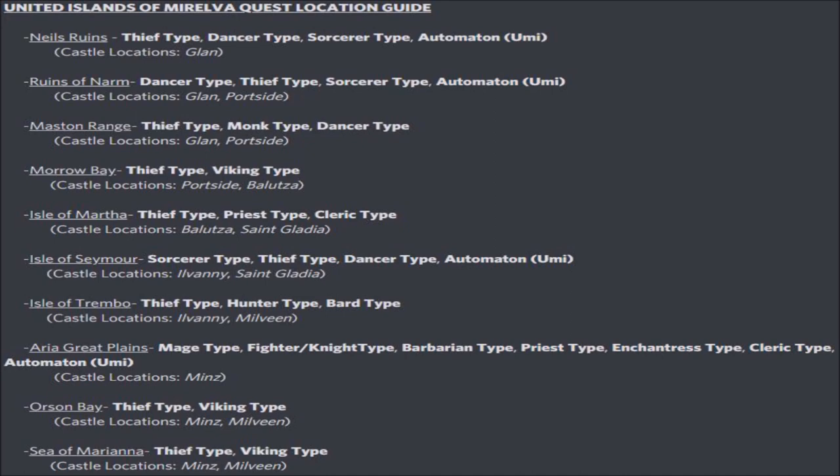Let's look at the Viking types here really quick. We have the first Viking type specific location as the Morro Bay in castle locations Portside and Belutza. This is in the northeastern side of the Islands of Morelva. Notice how Berserkers or Barbarians do not like to go to this particular location, but Vikings do because the terrain type changes to water. We also have two more Viking specific locations at Orson Bay and Sea of Mariana. I was actually speculating if the Viking types could go to the Sea of Mariana back in the Man of Silesia Theocracy questing guide, and I was right — it is confirmed. Vikings can go to that location and Orson Bay, which makes sense: a bay means water, so Vikings like to go there.